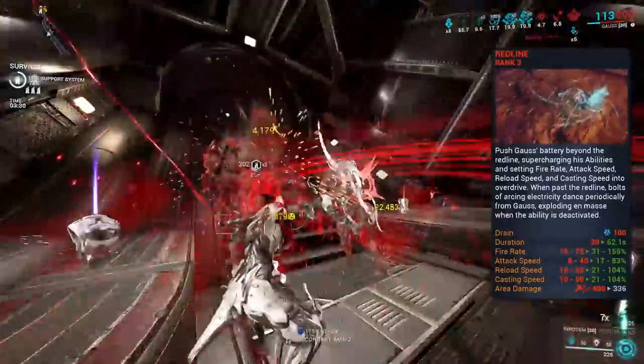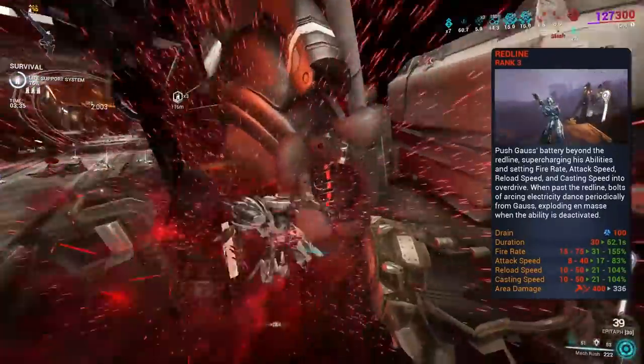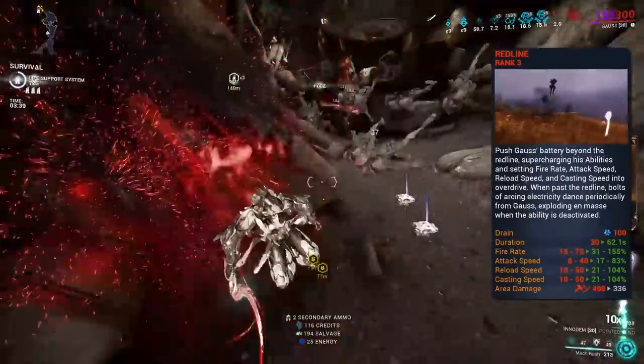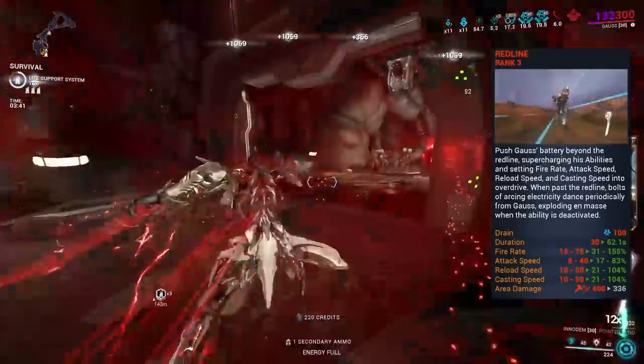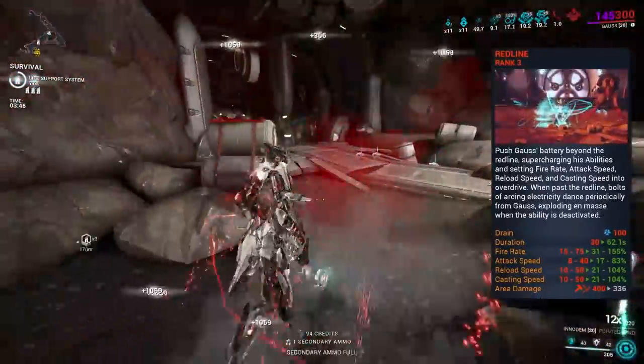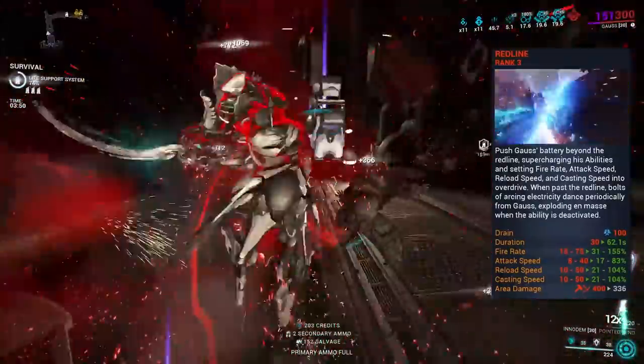Redline does a lot, but its main use is to grant an extra 80% attack speed on top of the incarnate form's 40%, and of course it frees up Gauss's entire battery for that coveted 100% damage immunity. The extra casting and reload speed are not that useful, as Epitaph does not reload, and I'm actually unsure if Mach Rush benefits from casting speed — so let me know in the comments.